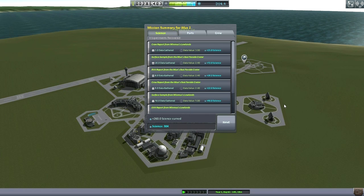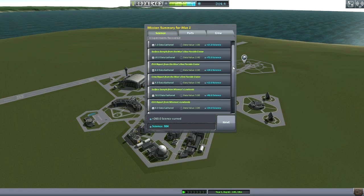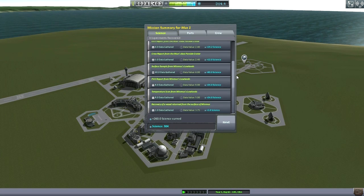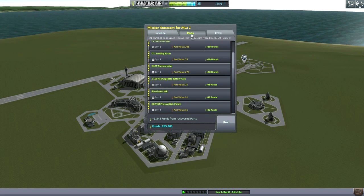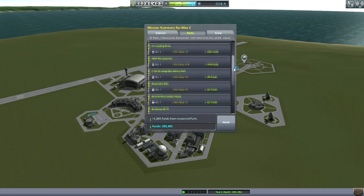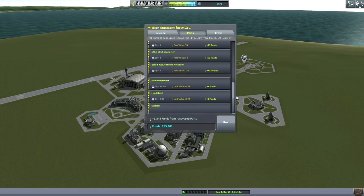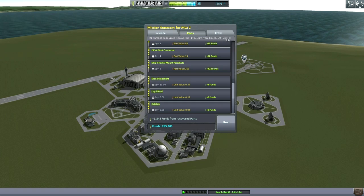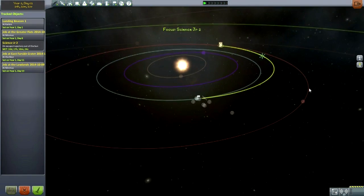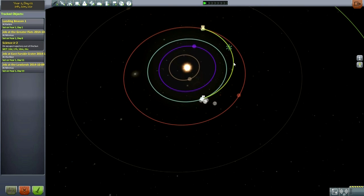Much science accumulated, but the main thing was the funds. We are now up to 285,000 funds. We got about 50% of the total value back from part recovery — probably should be less than that, I'll concede. No additional reputation for bringing Jeb back — I guess that's just a given. You must get Jeb back.